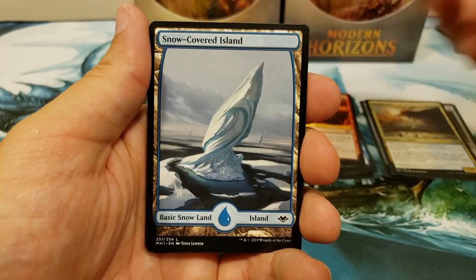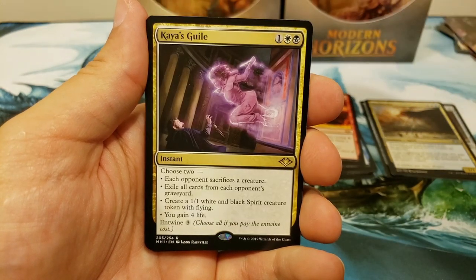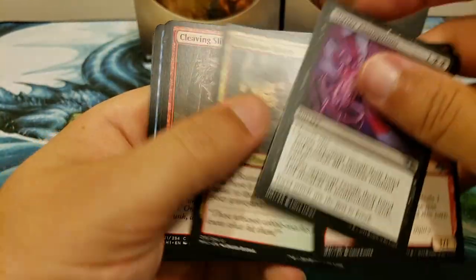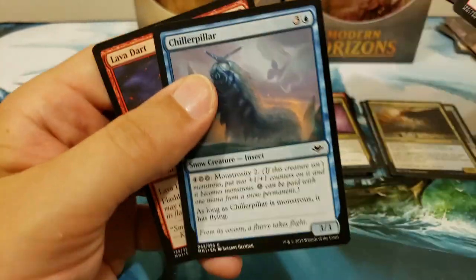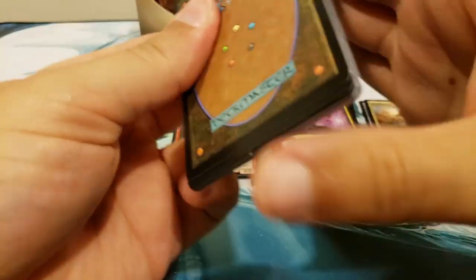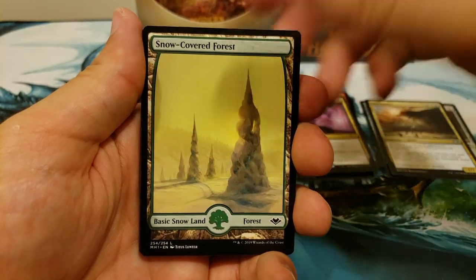If you'd like to be like Steve or any of our other patrons, check out the links in the description — you can always become a patron and get some booster boxes opened for you here on the channel. Oh weird, another Kaya's Guile — a duplication box we have working here. I don't trust that for one second, it's like a dirty Chiller Pillar. If we're gonna get duplication, let's get duplicate mythics — duplicate Force of Negations — that is what we're shooting for.